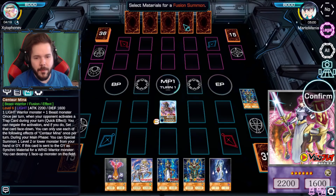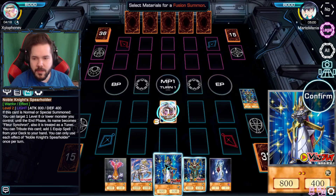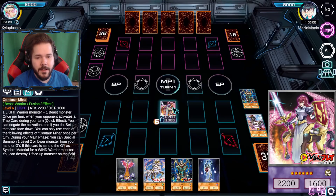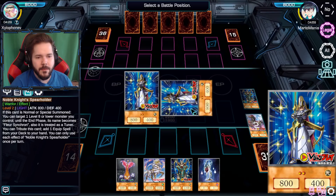We'll get the center Armina going using this. Do we go for Spear Holder? This card is summoned, you can use a level eight monster. But it's fine, we'll just use it and then that will use its effect to special summon that very same Spear Holder.